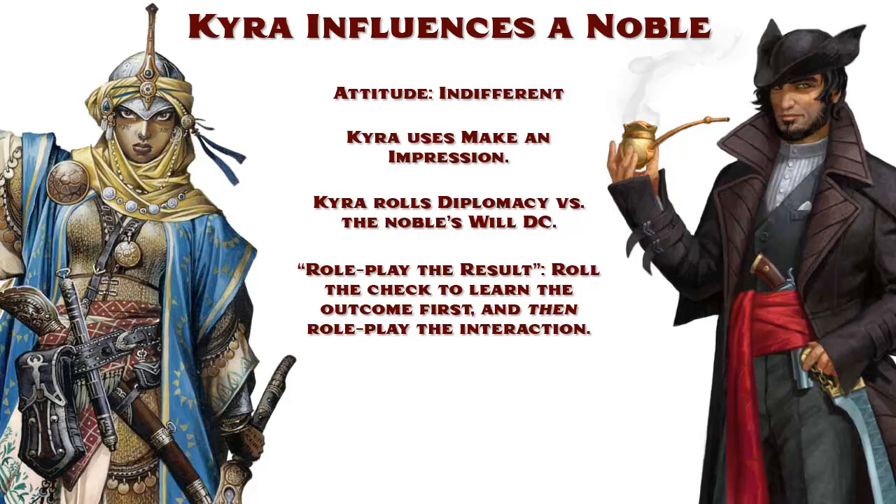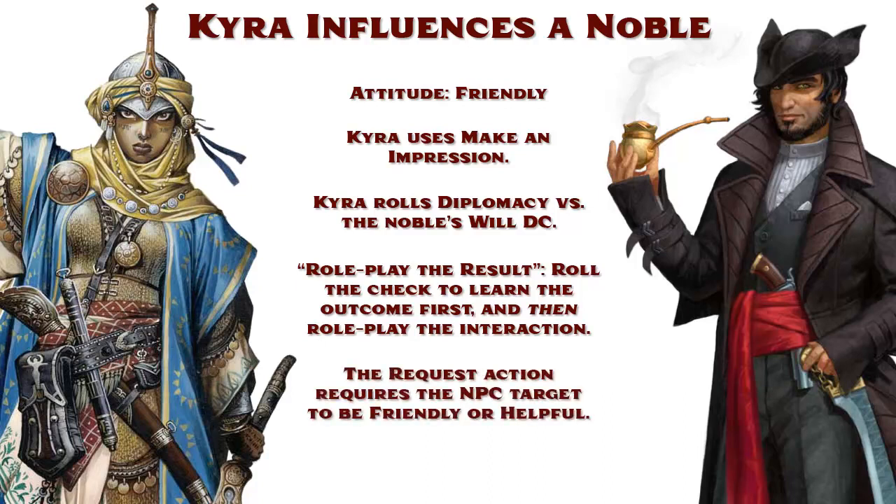Regardless, for the purpose of this example, we're going to say that Kyra rolled a success and the Noble's attitude becomes friendly. She can now use the Request activity — remember, the target must be friendly or helpful before you can make a request. This works much the same way as Making an Impression, except the GM sets the DC they feel is appropriate rather than using the target's Will DC. If she rolls a success, he agrees to help with the investigation but asks for something in return. If she critically succeeds, he offers his assistance outright. If she fails, the Noble refuses the request, and if she critically fails, he refuses and lowers his attitude one step, becoming indifferent again.